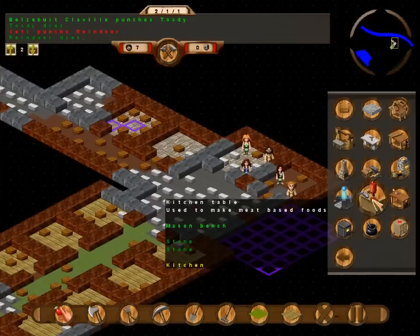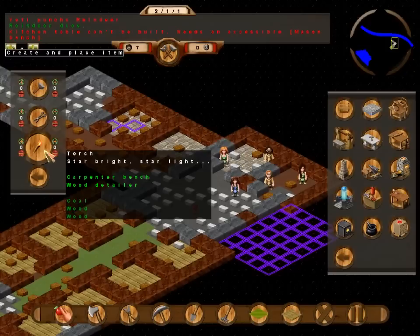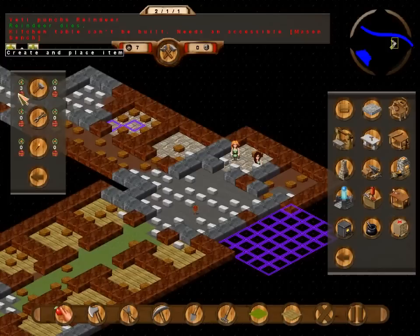Yeah, so I should be able to — that's a bakery. Kitchen table — cannot be built, needs required: mason bench. So we forgot to put up these things. On the left side is what you're just required to build, and on the right side is what will be built and kept in your stockpile at all times.